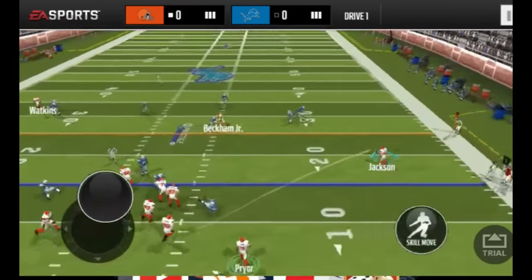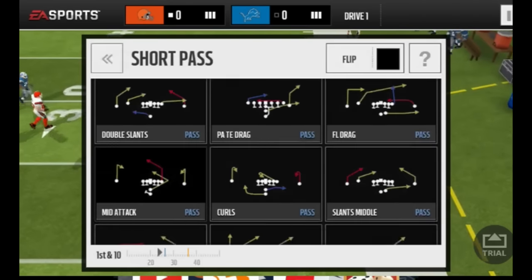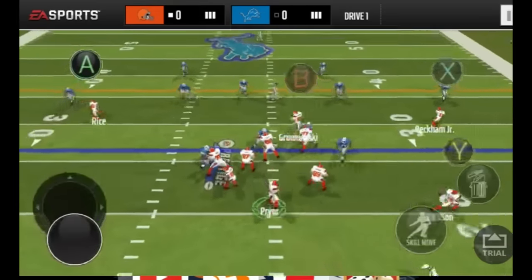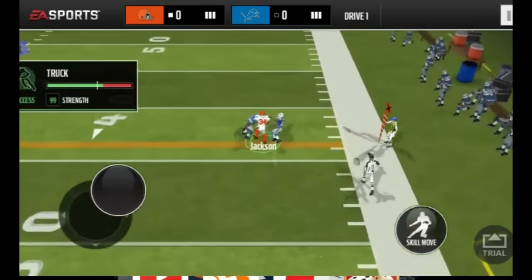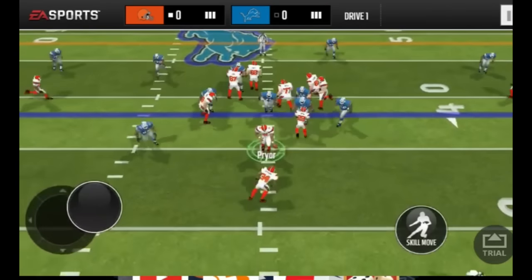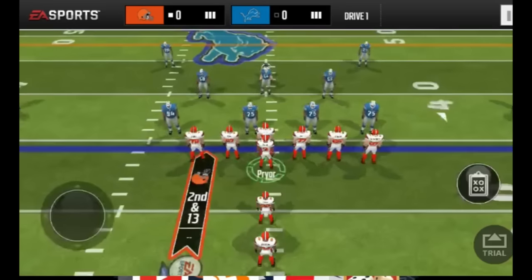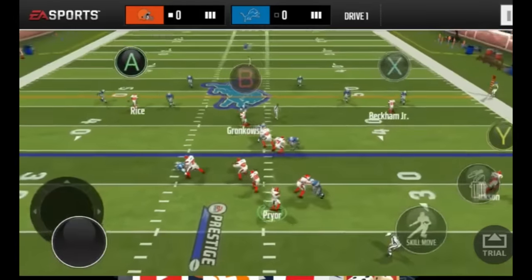Pryor rolling out to the right, throwing a dot to Bo Jackson and picking up 10 there. Bo Jackson — he's just a beast. I swear I will never use another running back in this game because he is just that good. Rolling out again with Pryor, going to throw it to Bo Jackson again, and of course Bo Jackson is going to run over somebody. I like throwing it to Bo a lot, then I'll try out that play and it's usually countered. Pryor — you can tell how speedy he is.